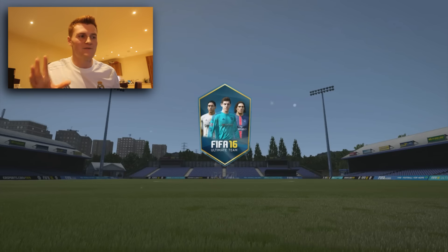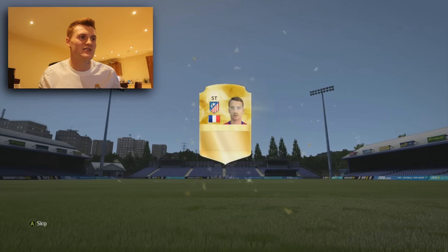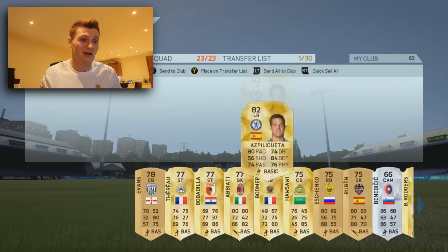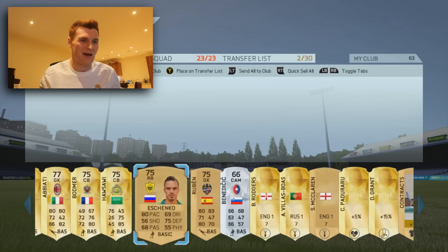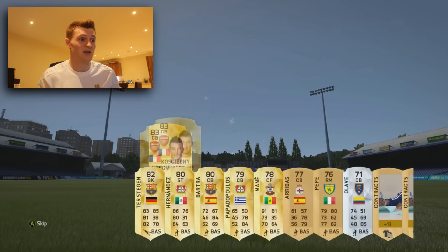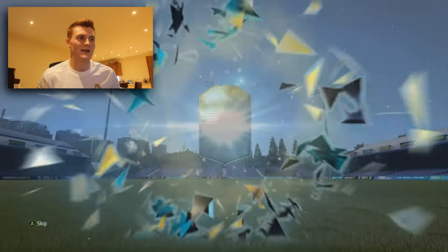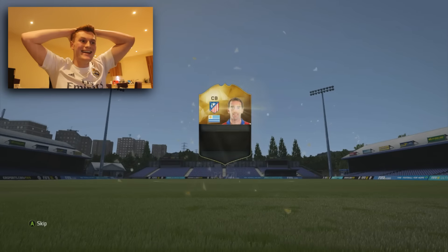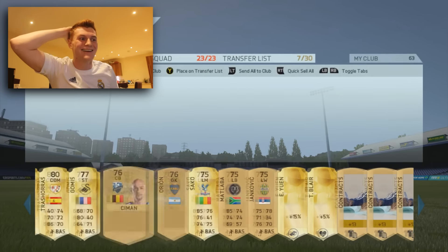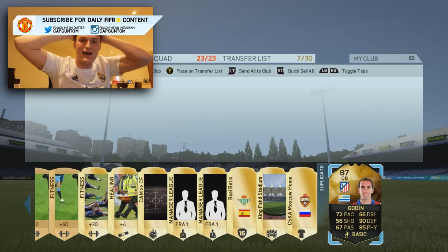Three mega packs and three 50k packs are all that remain. First mega pack gives us Griezmann — I'll take Griezmann in a 35k pack — and Plaqueta as well, really good pack. Next pack: Kuchelne's good — Kuchelne is indeed good. Bit of Bartra, bit of Testargan. Last mega pack — oh is it Gordzien again?! NO WAY — two Gordziens in the space of like two minutes! That is unbelievable, he's so good as well!